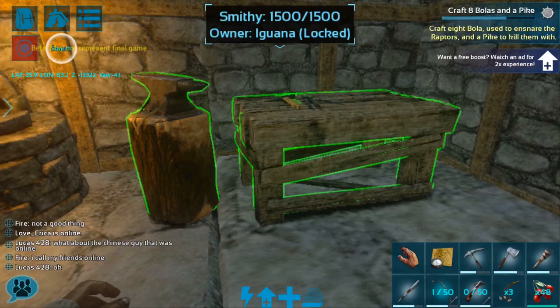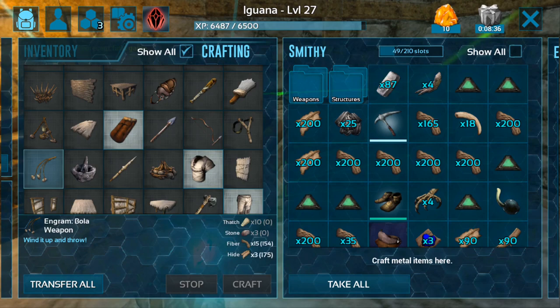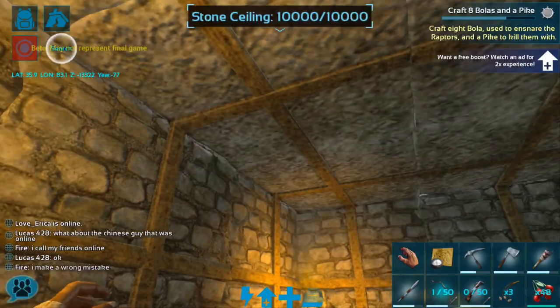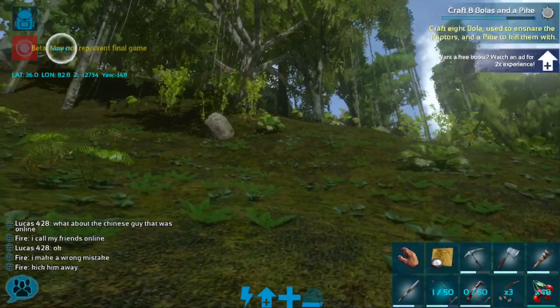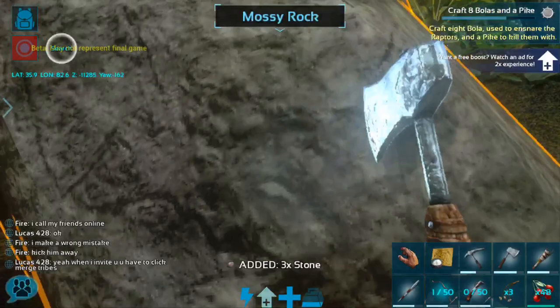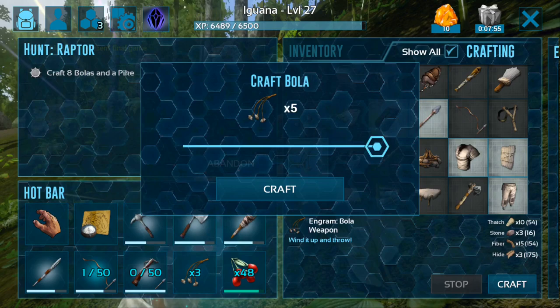It looks like we are going to have to craft some more bolas. For that we are going to need some hide, stone, and thatch. We do have some thatch but we are going to need to gather some more stone. As you can see, I have now converted this entire hut into stone, which is particularly amazing because it means that nothing can hurt us anymore in this hut. There are very few things that can damage stone in ARK as far as I'm aware, so we shouldn't have any more problems with allos eating our house or rexes trying to get in.